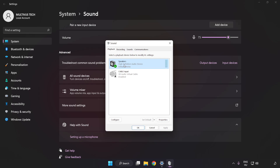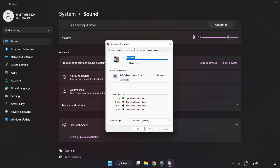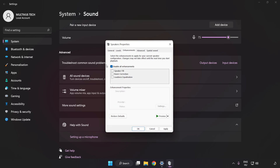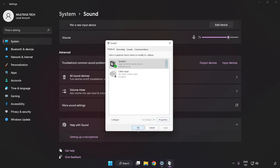Click Properties. Click Enhancements and check Disable All Enhancements. Click Advanced and try CD and DVD Quality. Apply and OK.